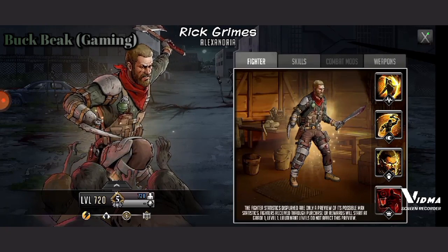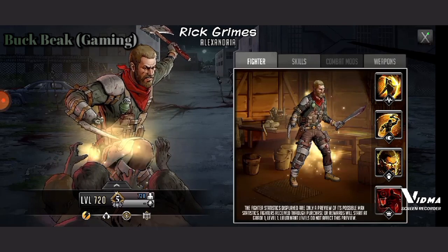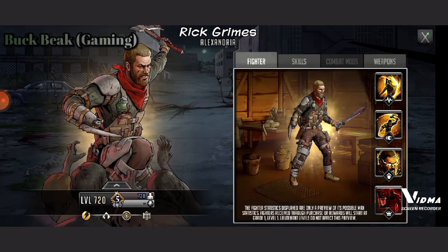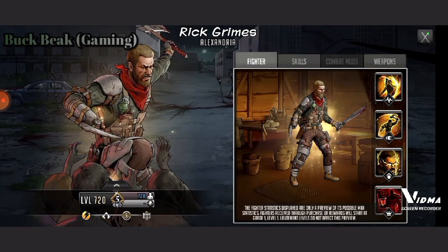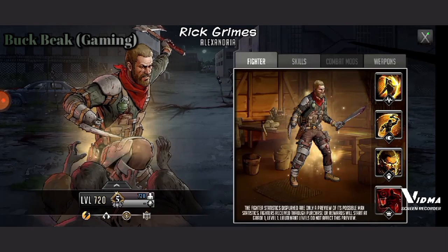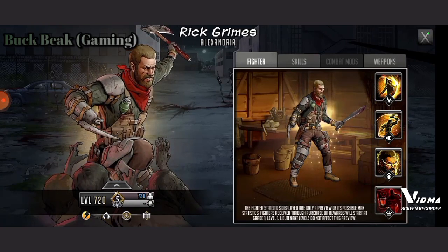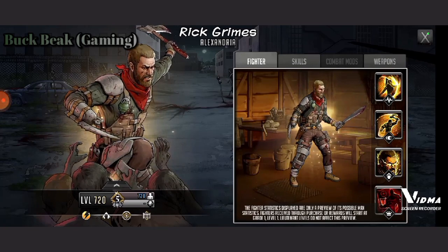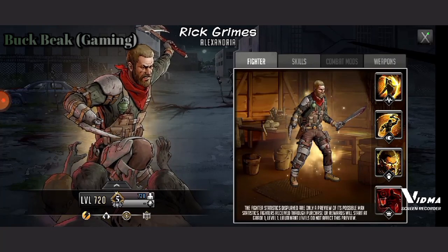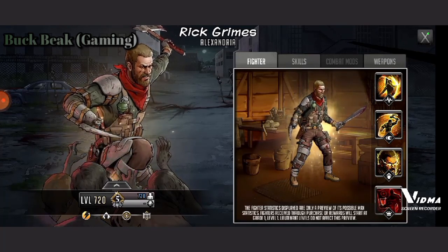Now, I believe in all of RTS, this is like the thousandth version of Rick Grimes in the game — well, not that many, but there is a lot of Rick in RTS. There are a lot of different variations of the character, and this is just another addition. This is mostly the look that people who have read the comics will recognize — a later part of the comics. This is definitely after the Governor chopped his hand off, because he's only got one hand here.